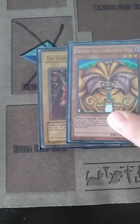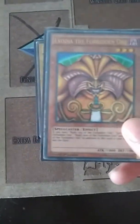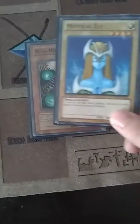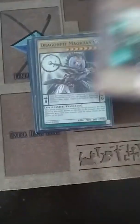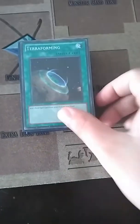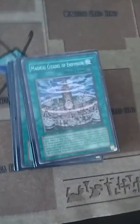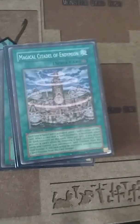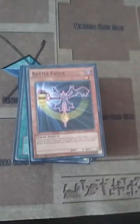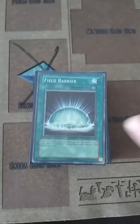So let's get started. We've got the five pieces of Exodia, the Illusionary Gentleman, Mystical Elf, Royal Magical Library, Dragonpit Magician, Terraforming, and the field spell that Terraforming will be grabbing — Magical Citadel of Endymion, Dragonpit Magician, Upsark Goblin, Battlefader, Field Barrier.